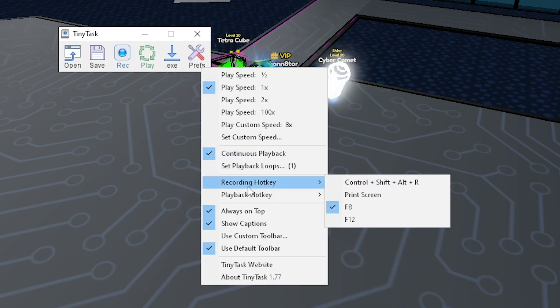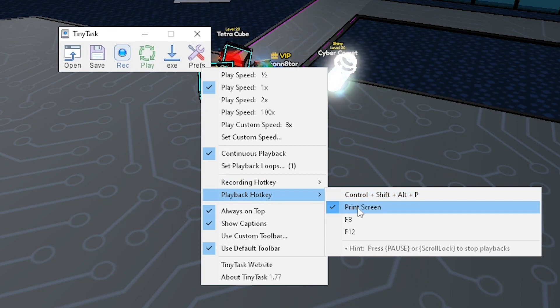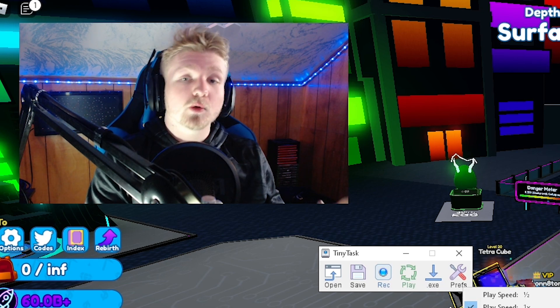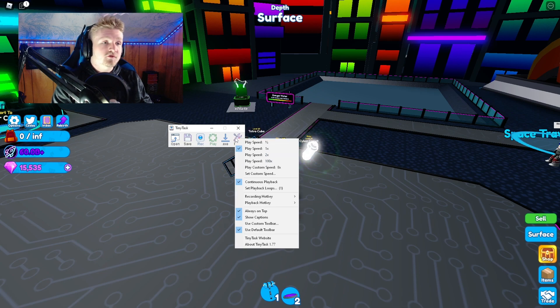Also come up to 'Continuous Playback' and make sure that is checked. Now that you have those checked, come down to the recording hotkey and choose whatever hotkey you want — mine is F8, for example. For the playback hotkey you can choose anything you want as well; mine is Print Screen.